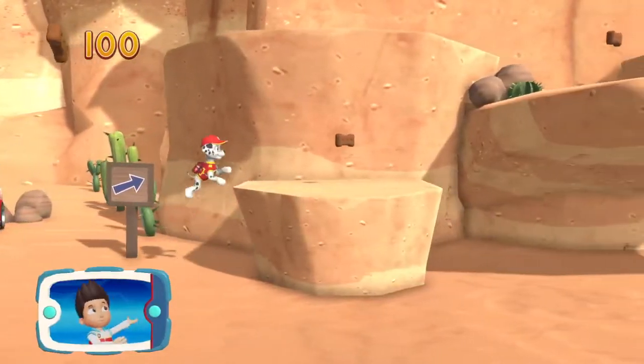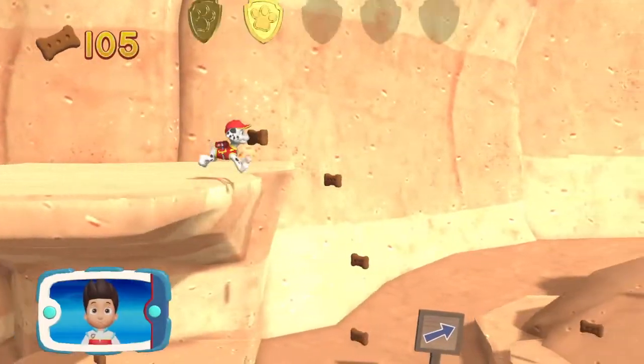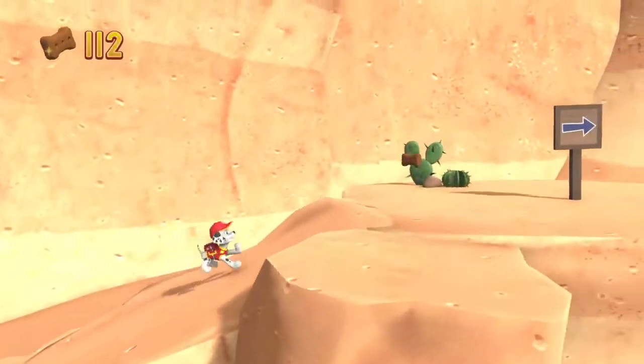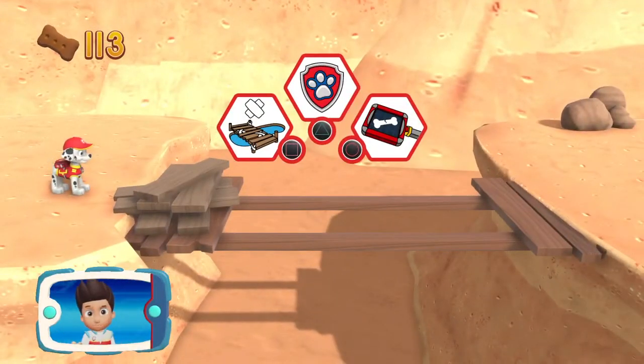I'm detecting a golden paw print somewhere nearby. You've got the golden paw print — see if you can find them all. Pick the pup ability that will help you to keep going.